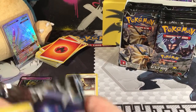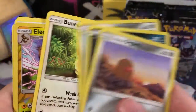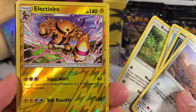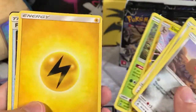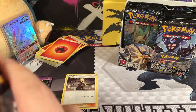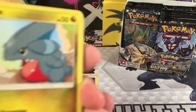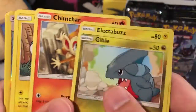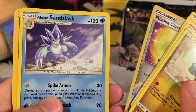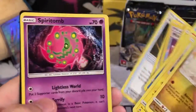Now we have a Dawn Wings Necrozma pack. We've got an Alolan Geodude, a Sneasel, a Magnemite, a Cherubi, a Buneary, a Reverse Holo Rare Electivire, a Rare Meloetta, Lightning Energy, Fire Memory, Order Pad, and a Drifblim. Then another Duskmane Necrozma pack — we've got a Dwebble, Electabuzz, Chimchar, Pachirisu, an Alolan Sandshrew, a Reverse Holo Missing Clover, and a Rare Alolan Sandslash which goes with our Alolan Sandshrew, plus Grass Energy, Gumshoe, Ancient Crypt, and Spiritomb.